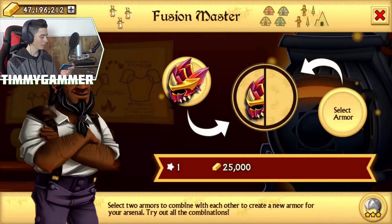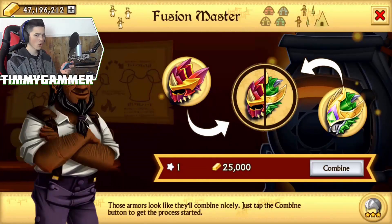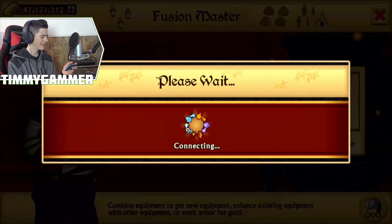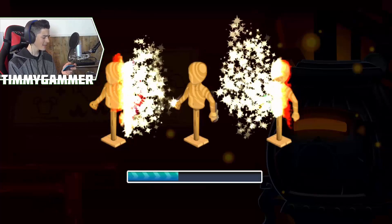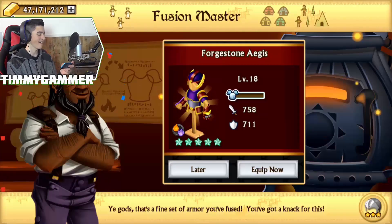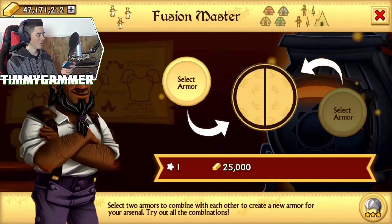So searing Vulcan plate with Voidborne Wargear Plus version, and we will be getting... Forged Stone Aegis. One of my favorite epics - not because of its stats, but because of its looks. I don't know why, but I like it.